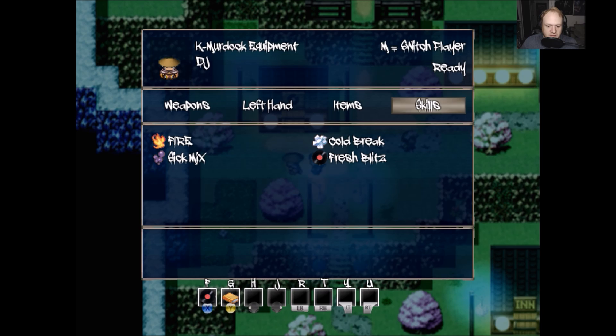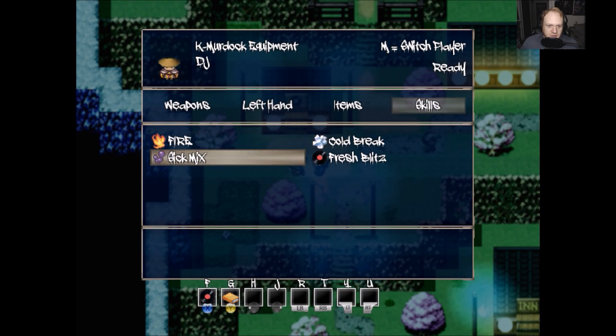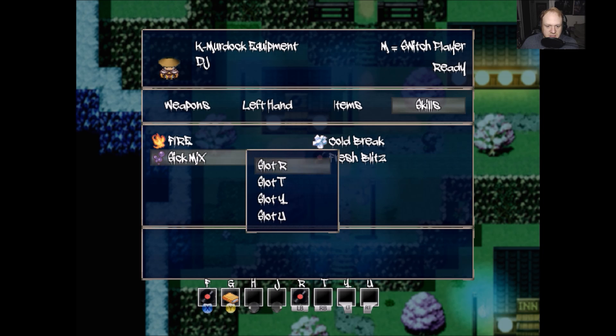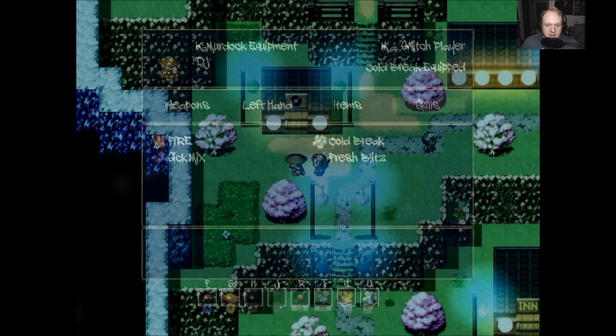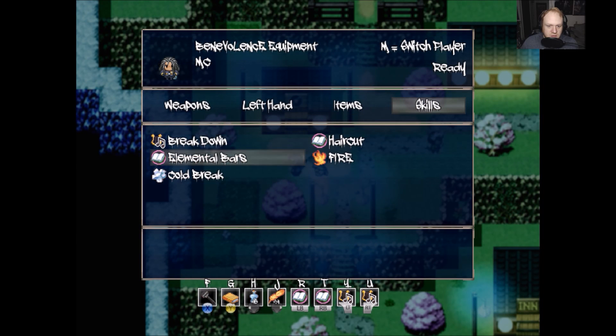Wow, look at this. We messed that up. Fresh Blitz - we'll do that. And the LB slots - we'll do Sick Mix in the T slot, Fire in the Y slot, and Cold Break in the U slot. That reminds me, we could probably switch over to us. I think we had a new skill. No, we don't. I don't think we had one. Never mind.